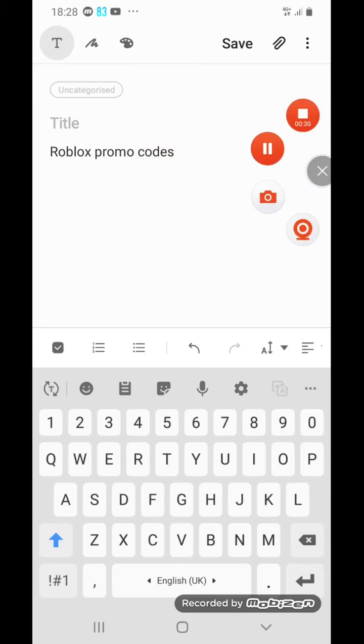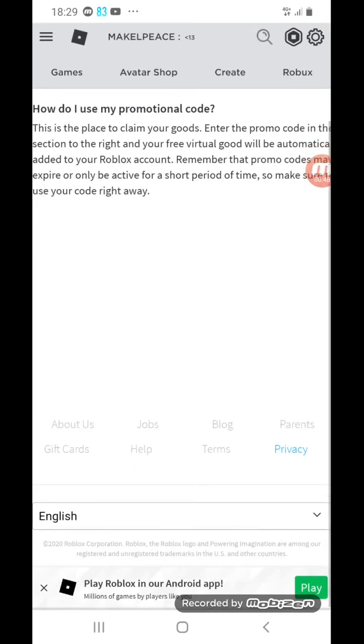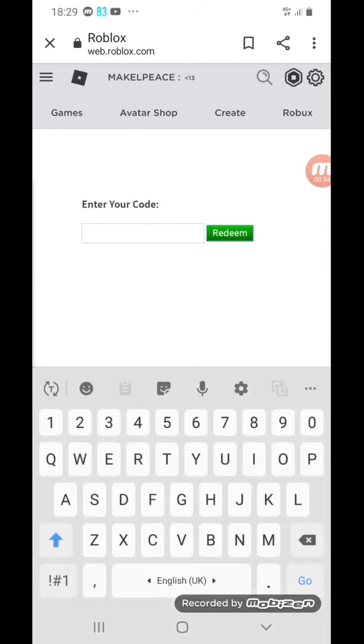Let me just show you in real Google — you have to search this down. The first link, which is by Roblox officially — it's got the blue tick — that's the Roblox promo code page. When you swipe there, you'll see 'enter your code'.